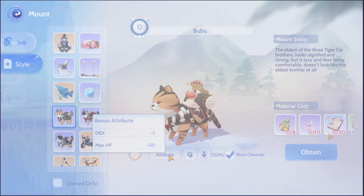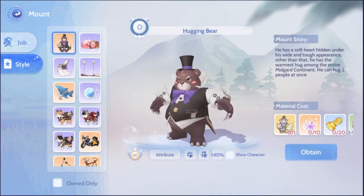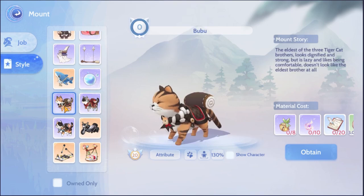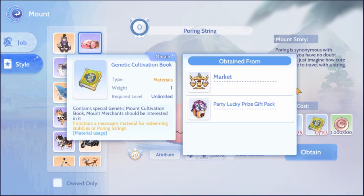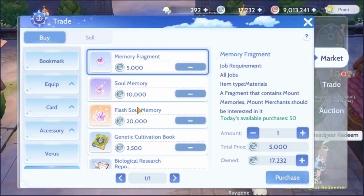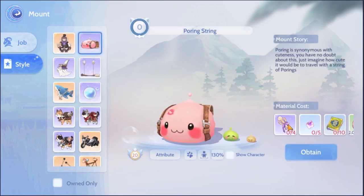You can find a list of all the current available mounts in the game by clicking on the styles tab. If there is one that you like, press it and it will show you the exact materials needed to obtain them. A good amount of these mounts can be crafted without paying real money. For example, the pouring string, the item memory fragment, and the genetic book can be bought in the market using Zeny. And as for the sealed magic wand, you can find it in the Erin House Zeny section and be bought with Zeny. Once you obtain the mount that you like, you can set it as the one you want to use and be on your merry way.